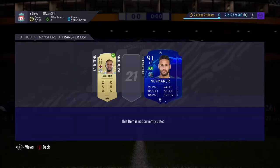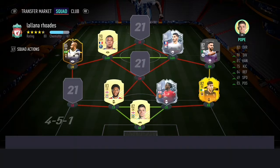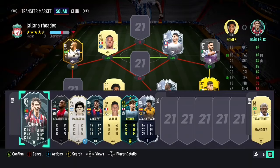As we wait for him to sell, we'll go back into my team and check things out. There are a lot of empty spaces which will be filled, and we got Mbappe untradeable out of the Icon Swaps 85x25 pack, which was insane.